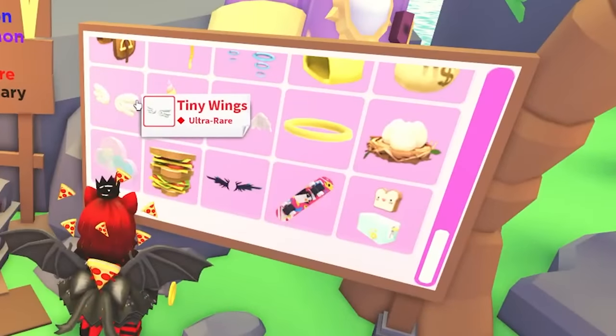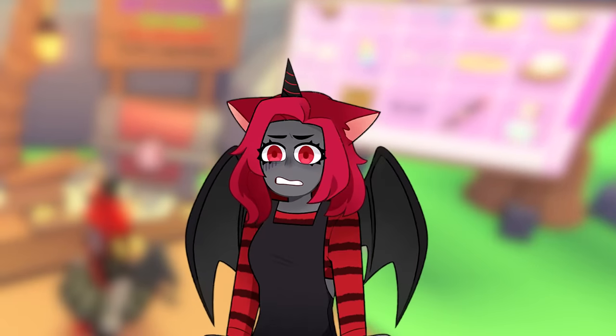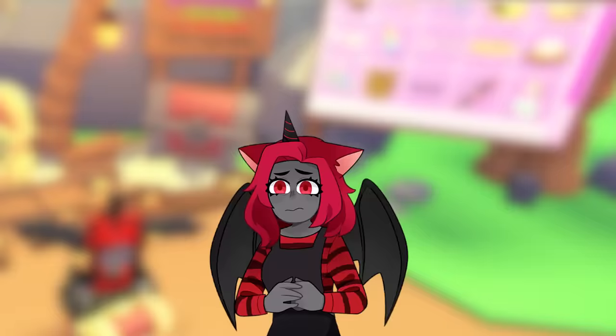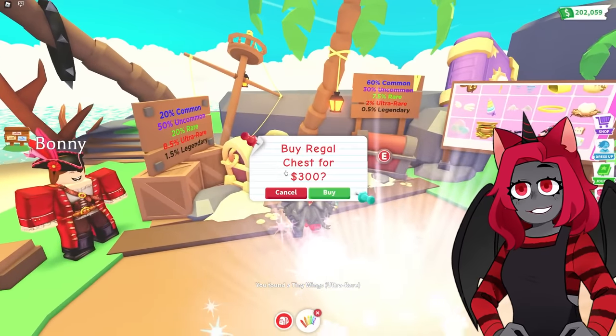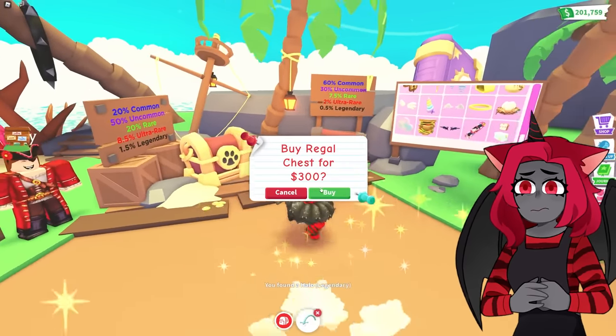I got a legendary! I got the sandwich hat — I mean I already have the sandwich hat, but I got a legendary! Finally got a legendary. And then we got an ultra rare right after — those wings are ultra rare, and then these ones are legendary. That's crazy. I don't think I have those wings there, the more realistic ones. This isn't looking too good for us today.